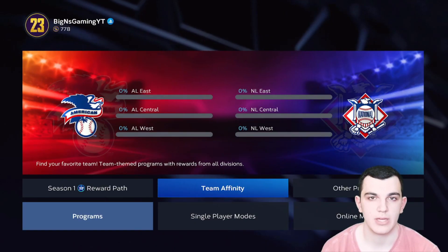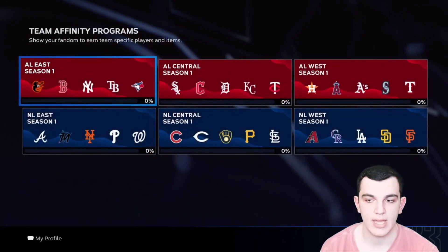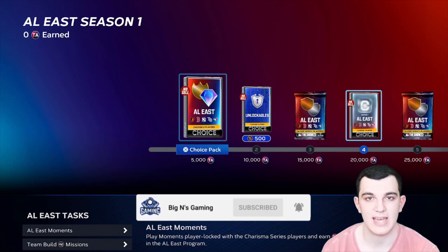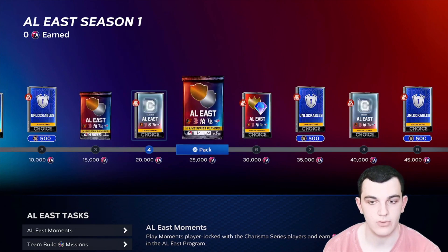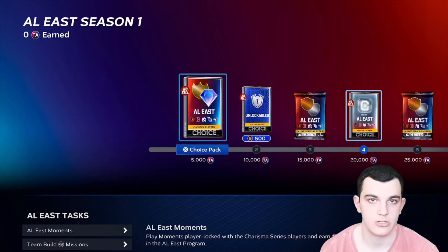Before I explain which cards I would recommend first, I'm going to tell you a little bit about how Team Affinity works. Basically, we have divisions, and there are specific rewards and game modes — tasks you have to do based off of the MLB teams. You get free rewards by completing the tasks. The AL East division gets you AL East cards, the NL East division gets you NL East cards, and so on.